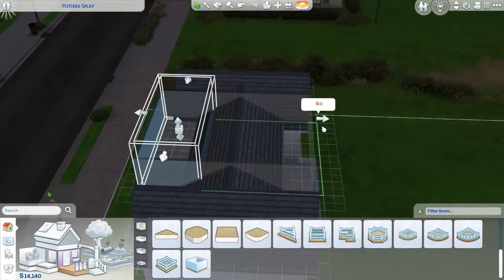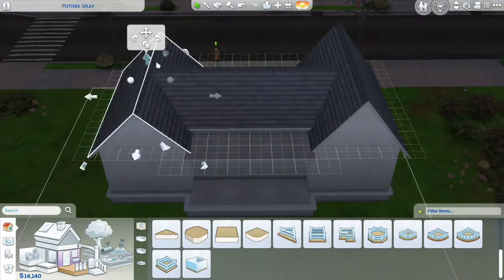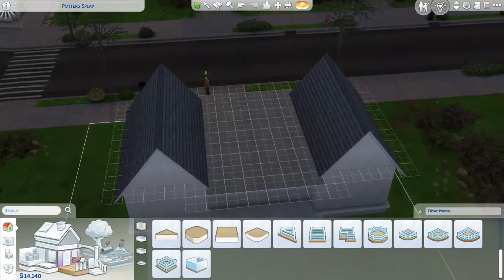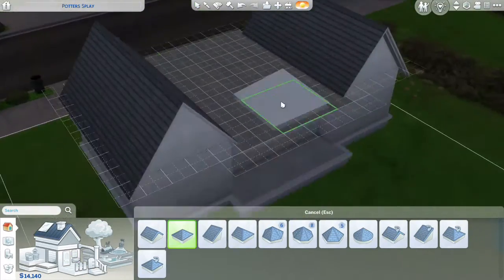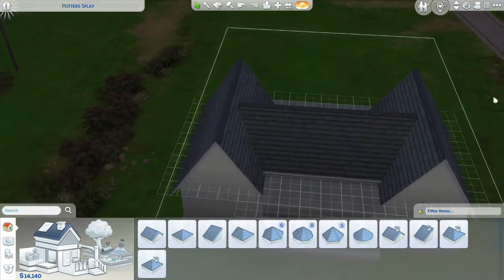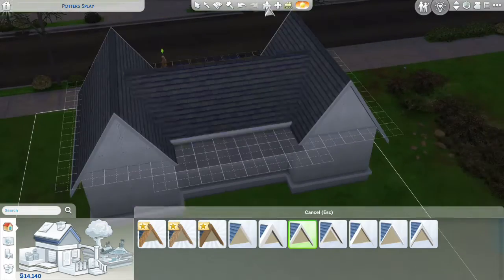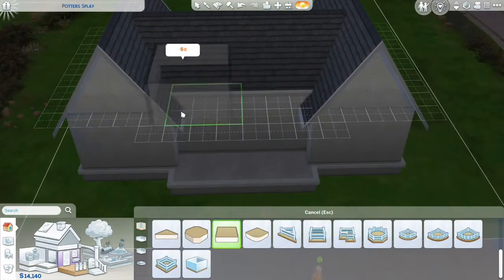I'll give you a heads up: there's no backyard. I started to build an area for a backyard and then I was like, I don't want to build a backyard, so I just made no backyard. It's just the house at the front of the lot and nothing else in the back.